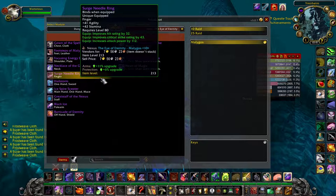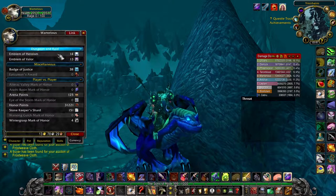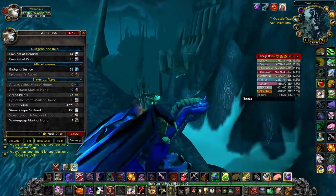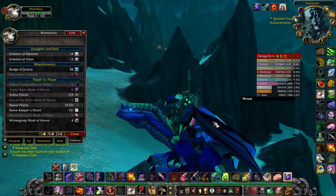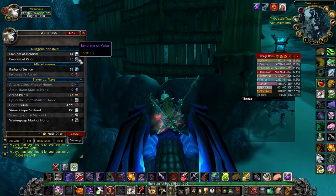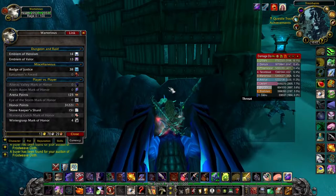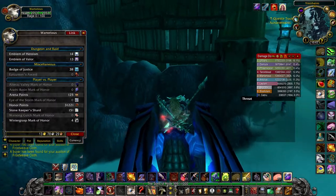There's also the option that if you have spare Valor and Heroism tokens, you can actually buy pieces of equipment which are bind on equip, meaning you can go to the auction house and sell them. You might get a few hundred or possibly a few thousand gold depending on the item. A lot of people are doing this so the price has come down. This was probably better when the game launched, but it's not quite as good now.